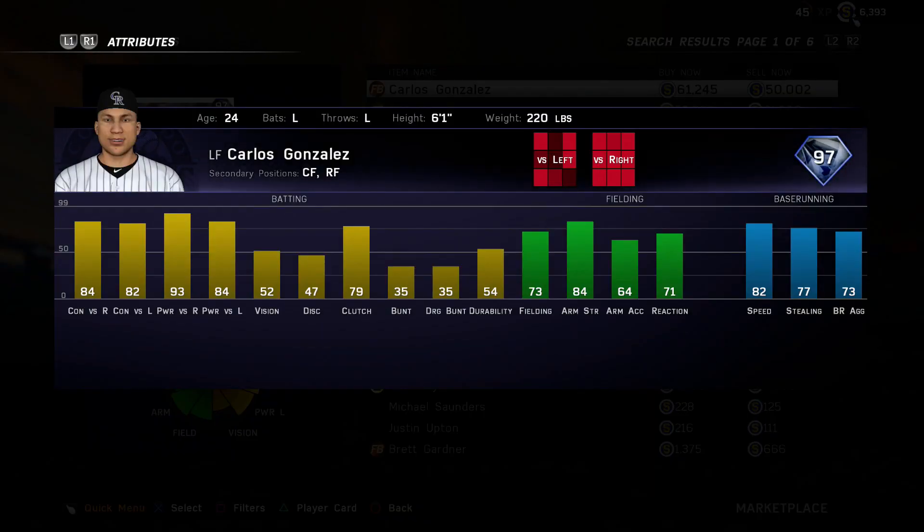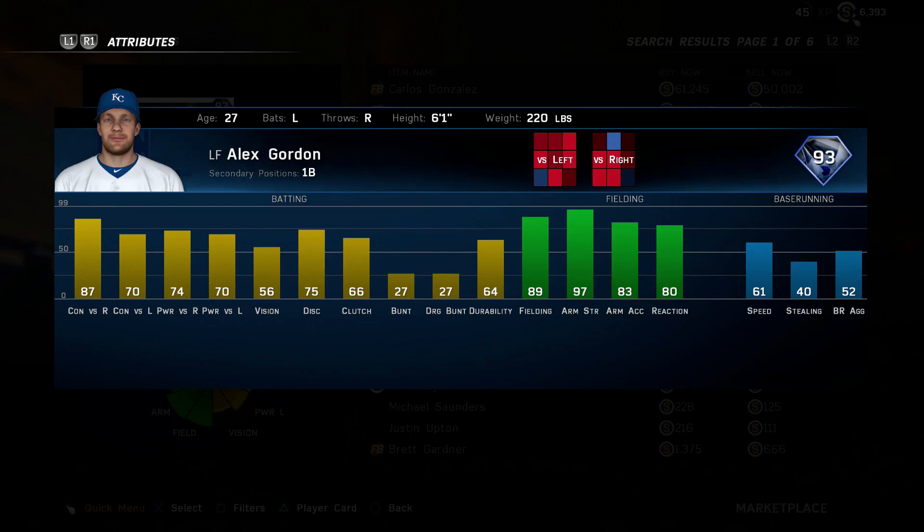Coming in at number 5 is the flashback prime Carlos Gonzalez. Compared to the last card, the reason I give this one a slight edge is because it's more balanced and you don't really have to platoon with this card. He can play any outfield spot and has above-average defense, a really good arm at 84 arm strength which is one of the better arms for left fielders, and pretty good speed at 82. Not only does he hit a little bit, but his fielding isn't too bad either. That's why I give him the edge over Hamilton.